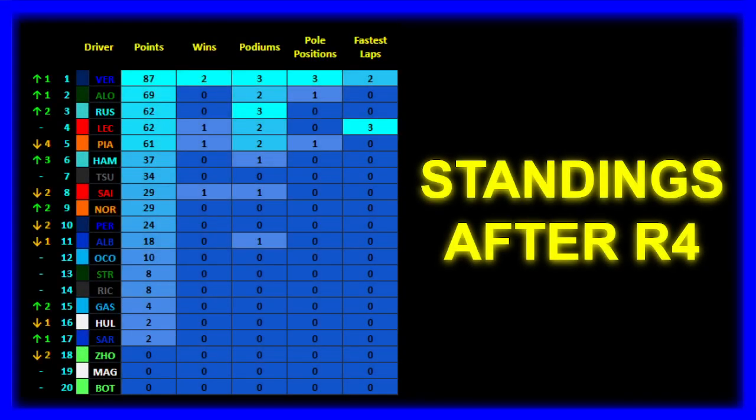Even the randomness wasn't powerful enough to stop Max winning a wet Grand Prix. Looking at the Drivers' Championship standings after Round 5: Max takes the lead with a considerable 18-point gap ahead of Fernando Alonso — Max has two victories, three podiums, three pole positions, and a fastest lap. Alonso in P2 with 69 points, two podiums and one pole position. George Russell is now in P3, the only driver alongside Max with three podiums from the first five races.